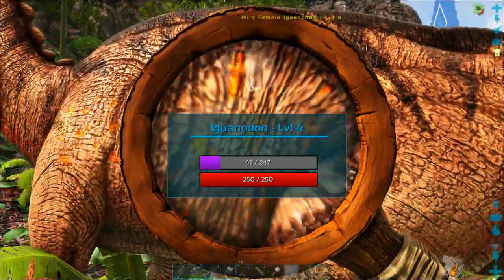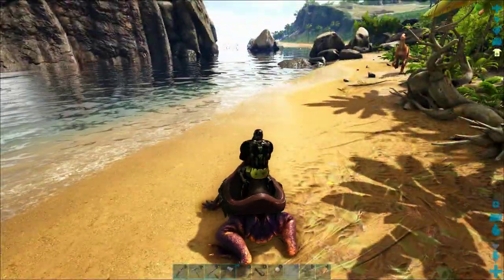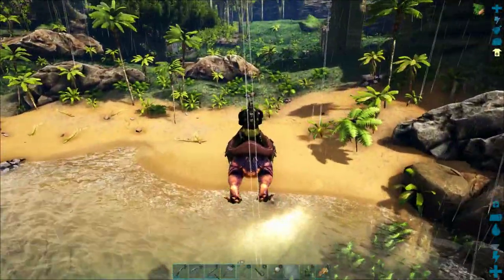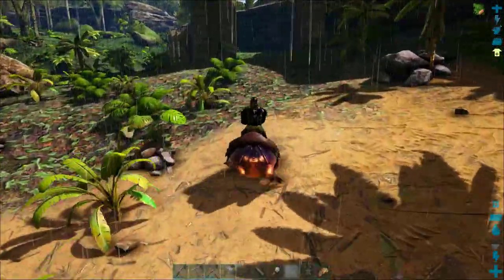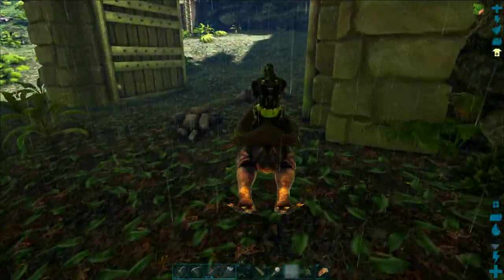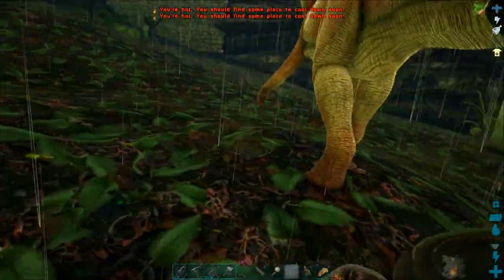I put about 43 torpidity damage on her so she's about a quarter of the way towards passing out already, and she's back to full health which means I can start fighting again without worrying about killing her. I can do pretty good damage with this frog, so I'm being really careful not to kill this iguanodon. Once I've tamed her I'll get a lot of free eggs, which are helpful for kibble.